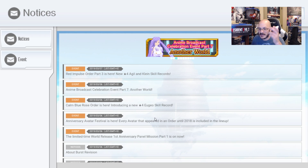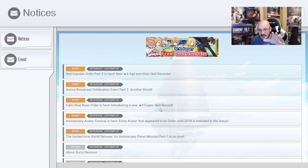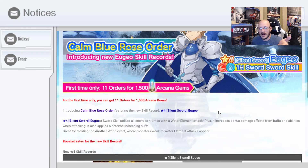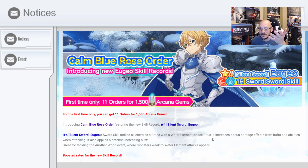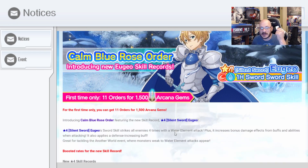Anniversary Avatar Festival is here — all Avatar stuff that has appeared until now is in this banner, if you guys care about the Avatar stuff. Calm Blue Rose Order is here. I don't have any Arcana, but if you guys do, for the first time only you get 11 orders for 1,500 Arcana gems.